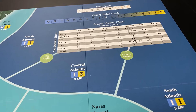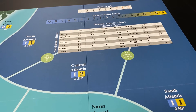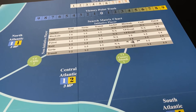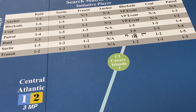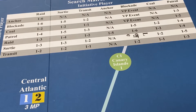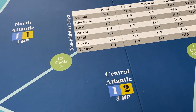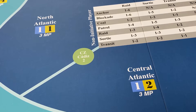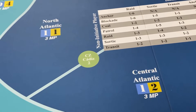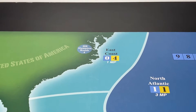The Atlantic areas represent very large expanses of sea, and that's why they cost three movement points to enter. You have North, Central, and South Atlantic areas. The ports in the game are represented by circles. In the Atlantic areas you have the Canary Islands, which is a Spanish port, and also Cadiz. Many ports have a number beneath the name indicating the number of repair points — damage that can be repaired in one turn at that port.